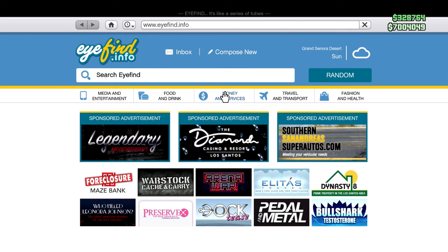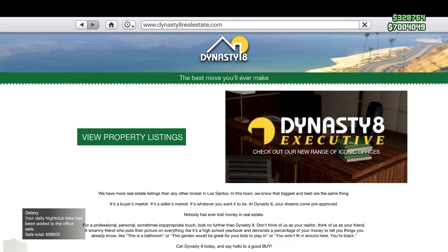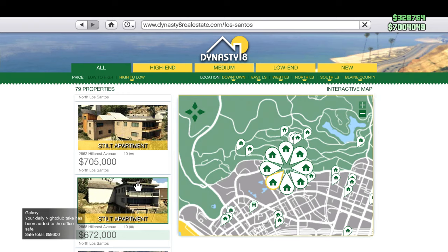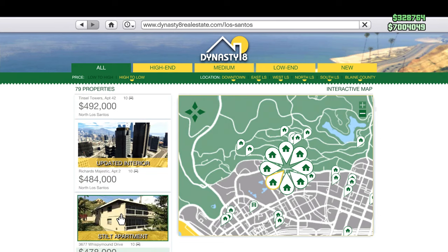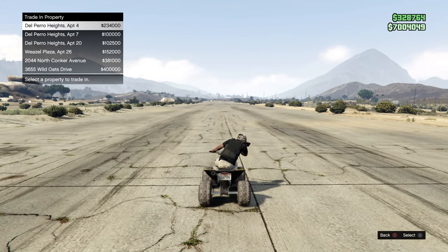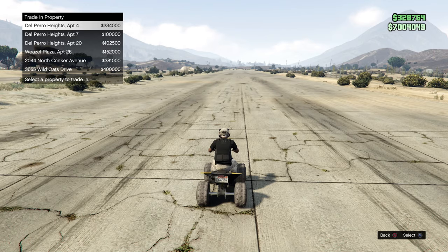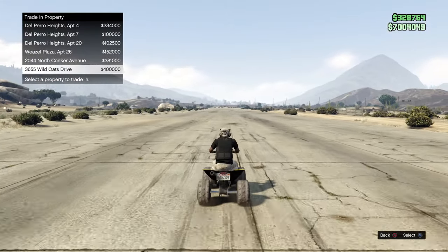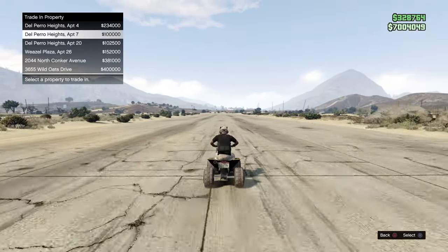Let's go to the internet, go to Money and Services, and go to Dynasty 8 Real Estate. Go to your properties - let's say I already own an apartment. I can select a new one and purchase it. Once you do that, even though you own one apartment, you can sell your old one and buy this new one, but if you only own one apartment it's not going to work.